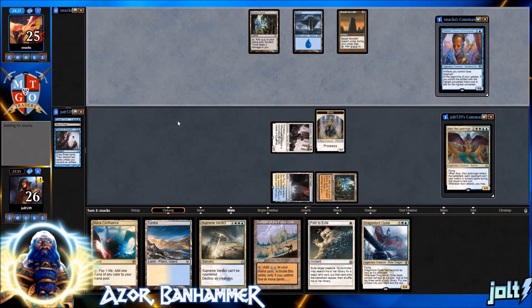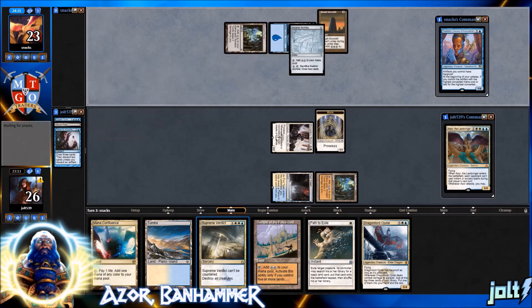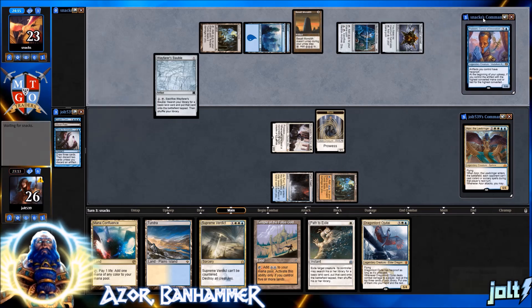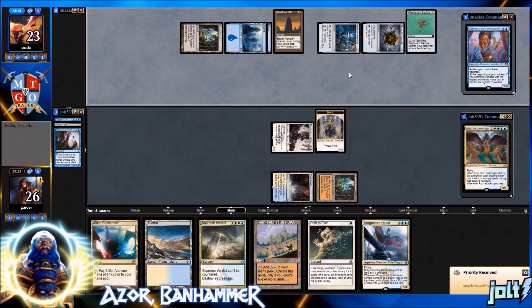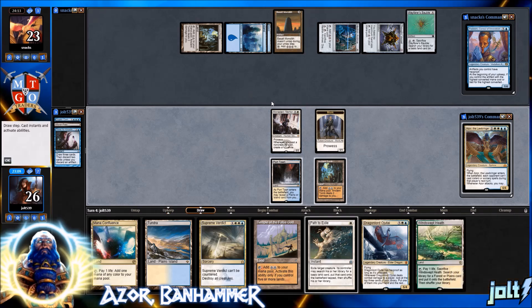Why is it called Banhammer? This is pretty much just blue-white control — we've got Supreme Verdict in hand, Cryptic Command. I did build blue-white control a while back with Teferi, which was a lot of fun, but it was a little clunky sometimes. So we have Azor, which makes for a really good finisher.